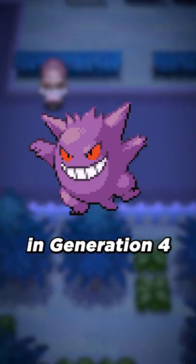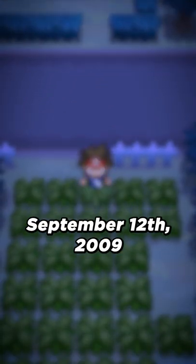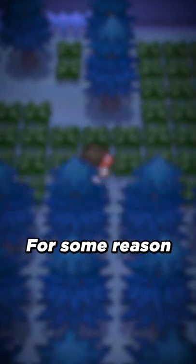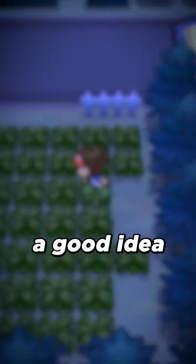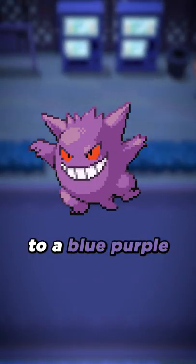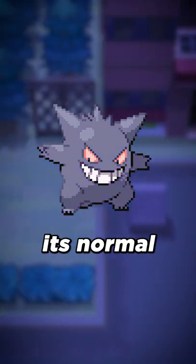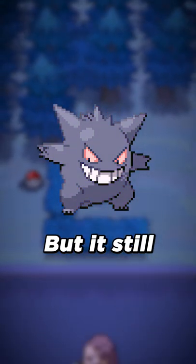It was like this in Generation 4 as well, until September 12th, 2009, when Pokemon HeartGold and SoulSilver were released. For some reason, Game Freak thought it would be a good idea to change Normal Gengar to a blue-purple, making it a little more difficult to tell a difference between its normal and shiny forms, but it still wasn't too bad.